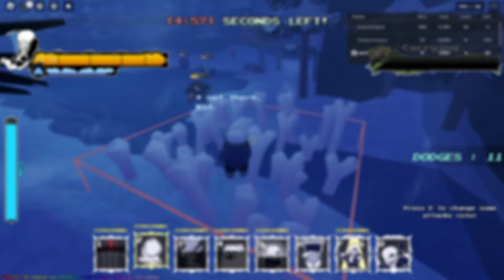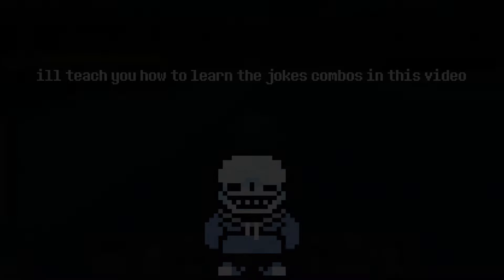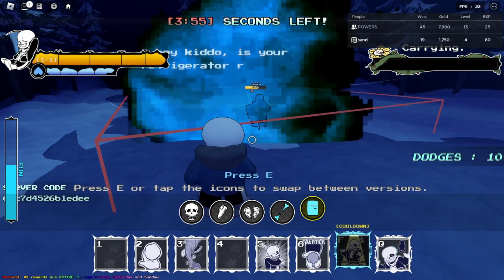Now I will go over the next attack combos, which are the joke attacks and how you can use combos with them. Just like the sting combos, I'll explain the joke combos. One combo you can do to get a guaranteed hit is when the joke attack is about to go off, just teleport to your desired player and you get an easy hit. Pretty much you can do that with every one of the joke attacks, except for the refrigerator one and the broken bone one.